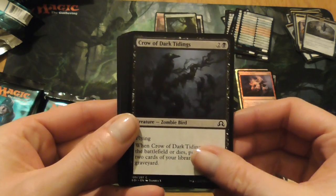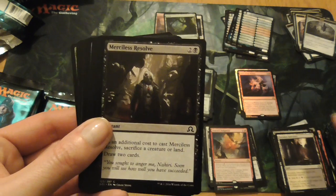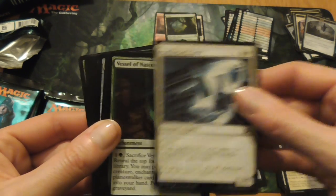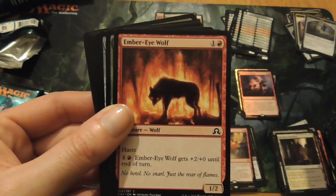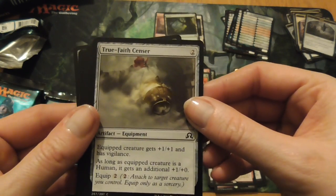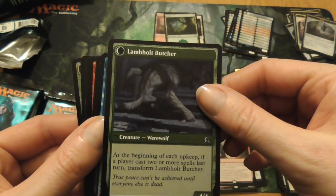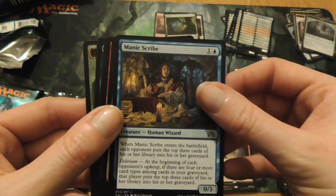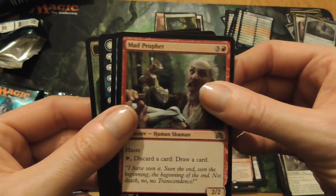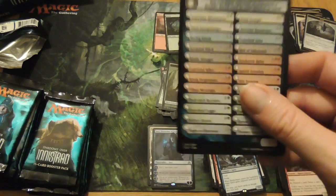Last one for this half, I think. Crow of Dark Tidings, Stern Constable, Ghostly Wings, Merciless Resolve. Apothecary Geist, Vessel of Nascency, Vessel of Nascency, Ember Eye Wolf, Quilled Wolf, True Faith Sensor. Lam Holt Pacifist, who turns into Lam Holt Butcher — interesting juxtaposition there. Manic Scribe, Griff Spoon, Mad Prophet, Rattle Chains. And a wolf token. And another reference card.